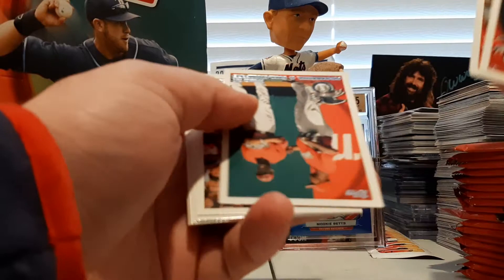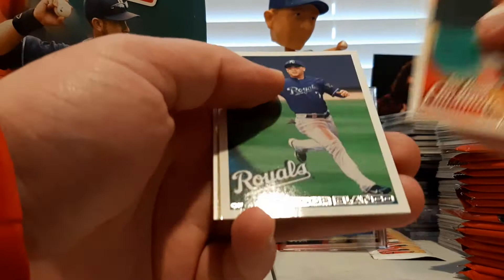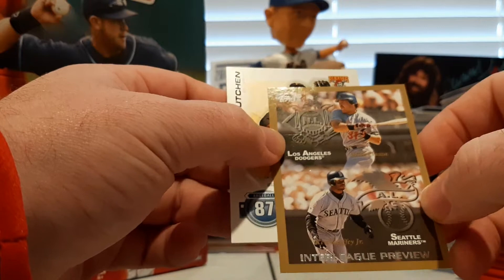Vernon Wells, Paul Konerko. CeCe and Carl Crawford at the All-Star game. Derek Jeter, Dominic Brown rookie card, Brad Penny, Gregor Polanco. There's a Card Your Mom Threw Out of Piazza and Griffey — Interleague preview. And the Andrew McCutchen Topps Tax.